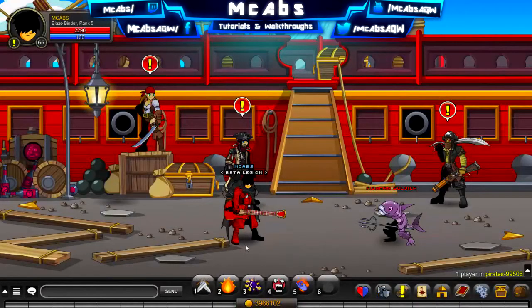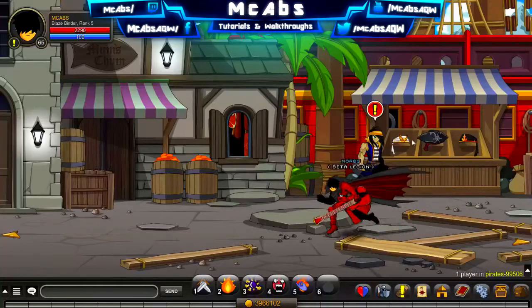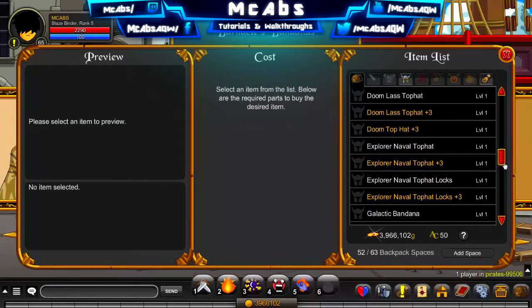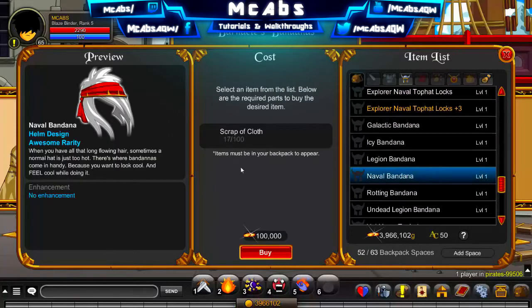Hey everyone, I'm back and today I'm going to be showing you how to get scrap of cloth in AQ World. So if you didn't know already, if you go to the left of Pirates, you can find this guy and he can give you some awesome helms or slash bandanas. For example, I want the naval bandana so I need 100 scrap of cloth, and I'm going to be showing you how to get the scrap of cloth over here.